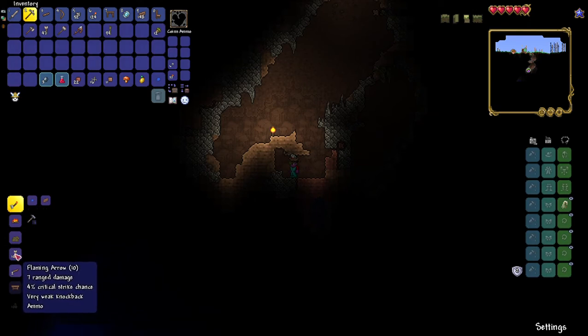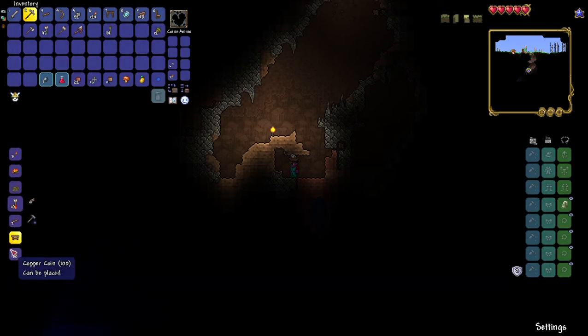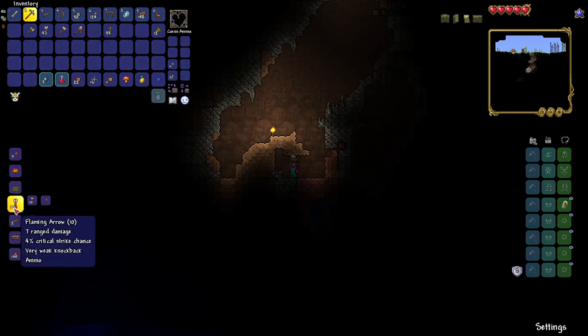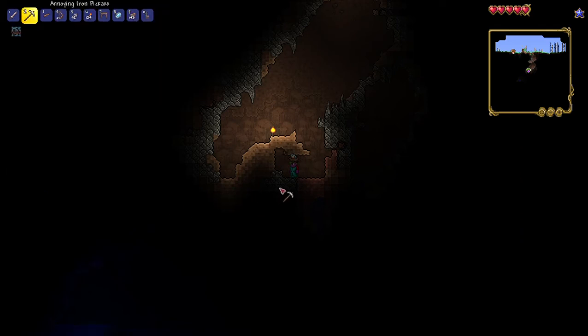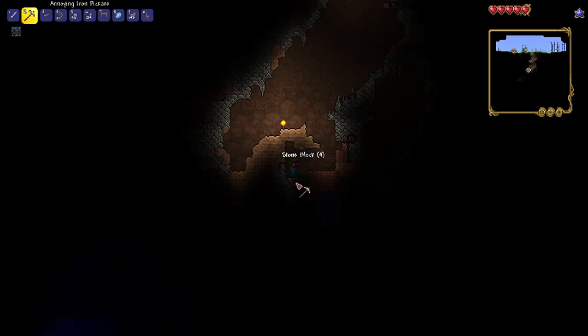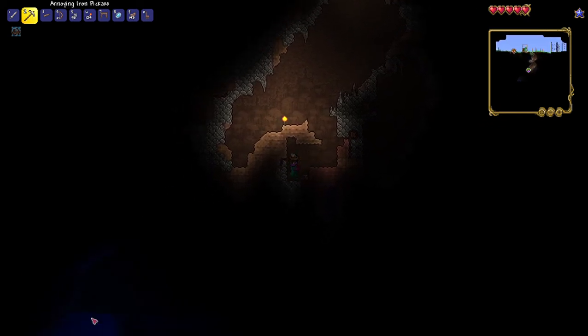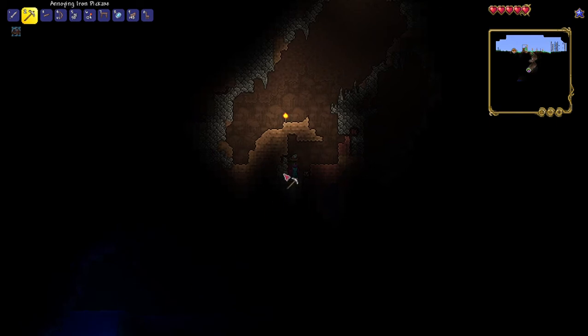What is this? A flaming arrow! Oh, it uses a torch to make it, and it takes ten wood. We actually might not find anything great in this mining section. Oh wait, can you try and get to that water to see if there's anything under it?